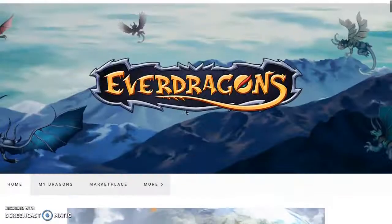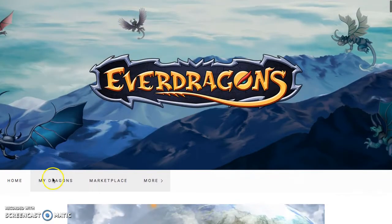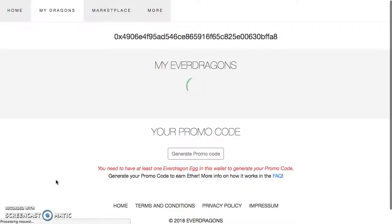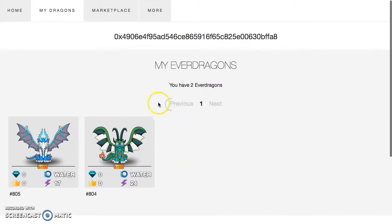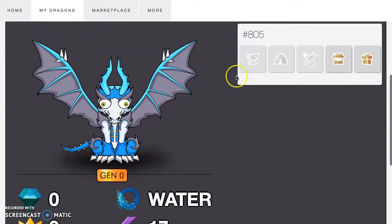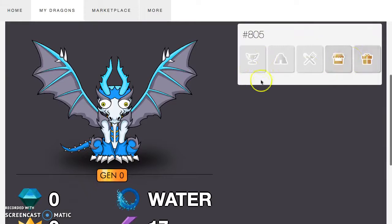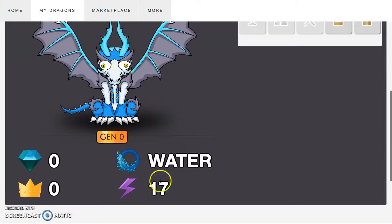Let's go to my dragons and see what I got. I got a promo code — the promo code is still in effect. Baby, I got a Gen One, number 17. Right now all you can do is sell it or gift it. Pretty cool artwork — that turquoise is a winner. Number 17 is a good number.